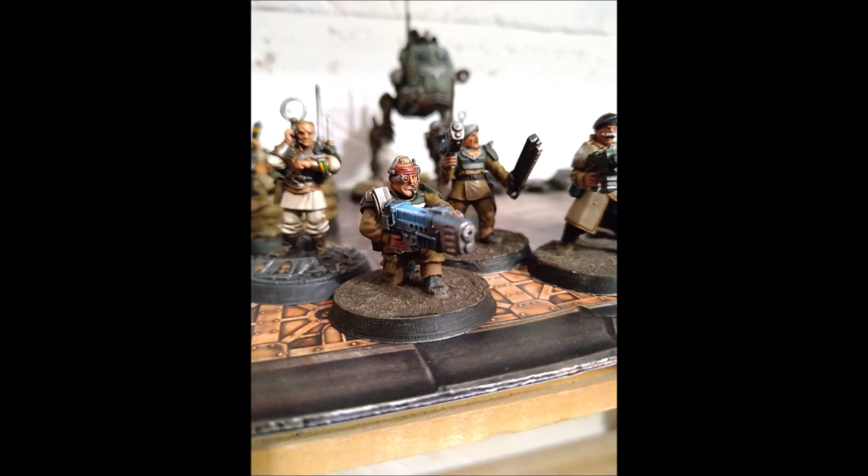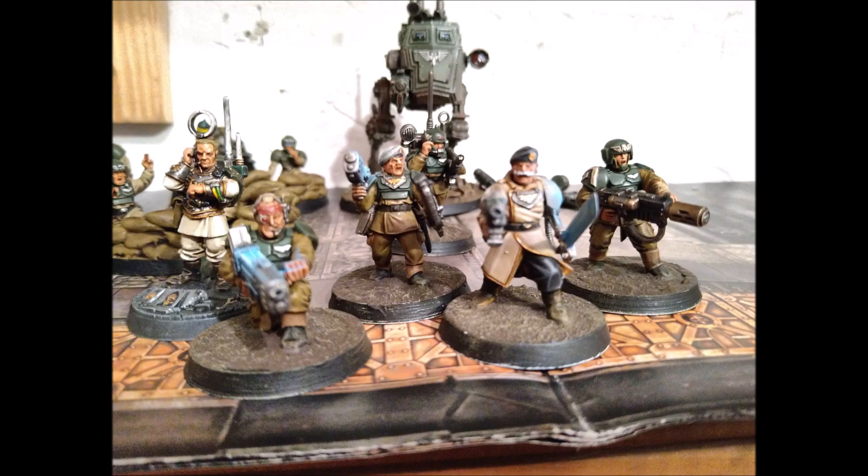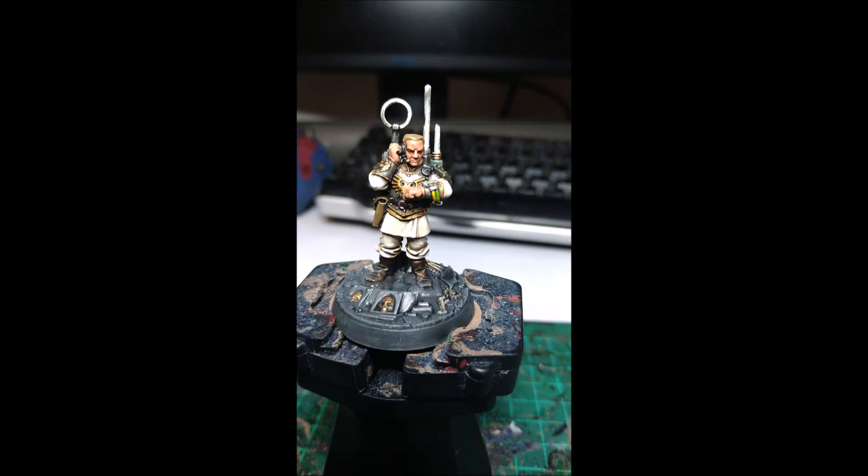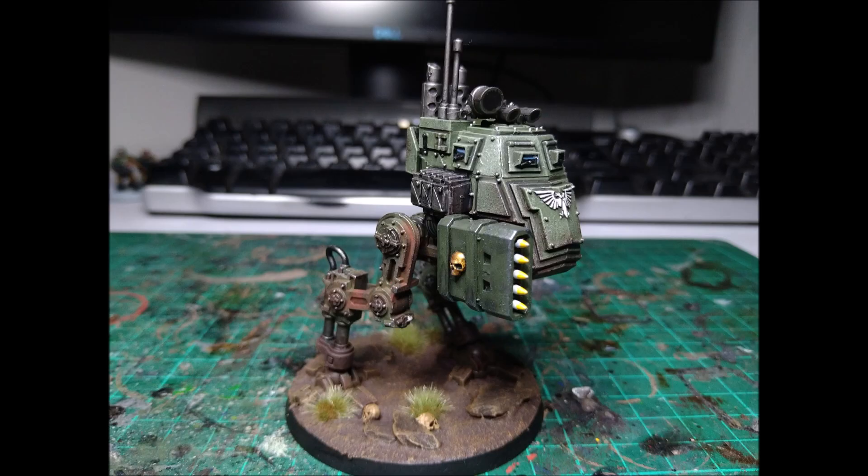That's really good because it allows you to max out ROD, which is 12 victory points. You'll easily get it in your own deployment squares — in your own table half, whatever the deployment zone, you should be able to get into two of the table quarters you start in and secure ROD that way. You're looking at around 130–135 points including a Tempestor Prime, and that investment gets you 12 victory points. Super cheap and fantastic.